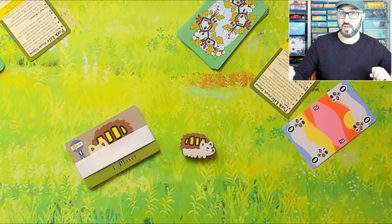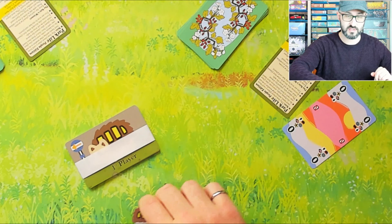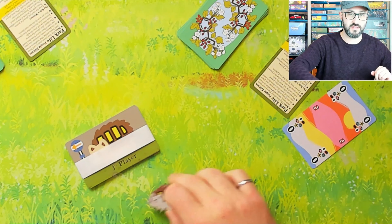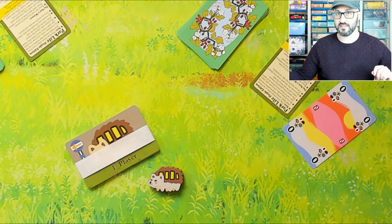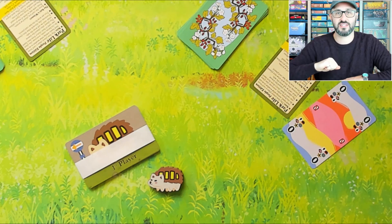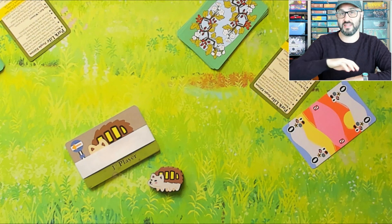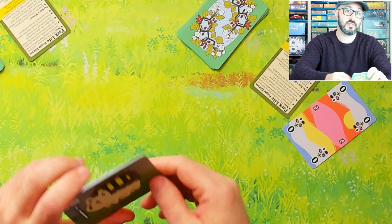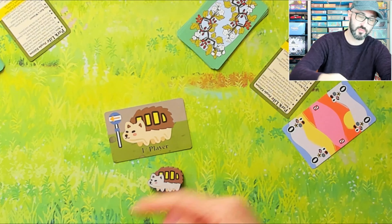The token also comes with an additional rule: whoever is the first player can choose whether to face the token to the right or to the left, and whichever way determines the order in which players have to play their cards. This adds another layer of strategy, letting you decide which player beside you gets to play their cards last, with different pros and cons to being last or earlier in the turn order. There is also a card version of this token in the expansion if you'd rather continue playing with the card.